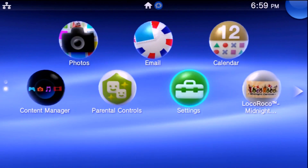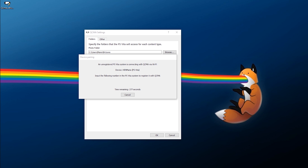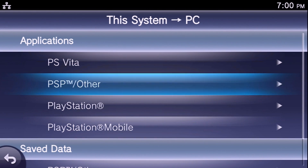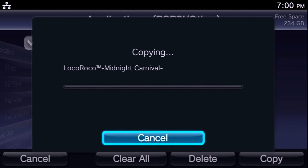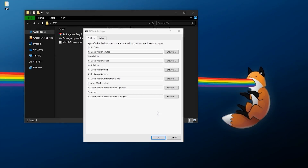On your Vita, go to Content Manager, then Copy Content. You may need to do registration the first time. After registration, go to Copy Content, Vita to PC, Applications, PSP, Other. Select the PSP game you want to modify, click Copy and OK, and wait a few minutes for the transfer. Again, it can be any PSP game, but you must be okay with breaking it. It must be a PSP or PSP Mini game, even demos are fine.